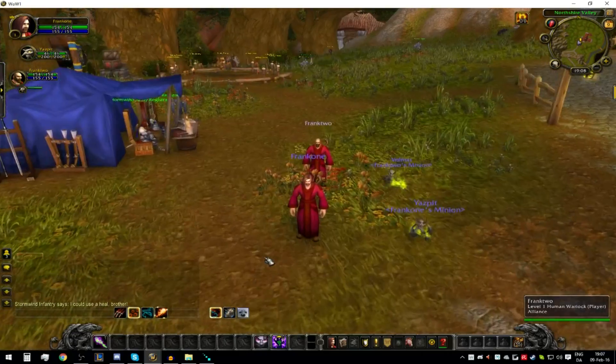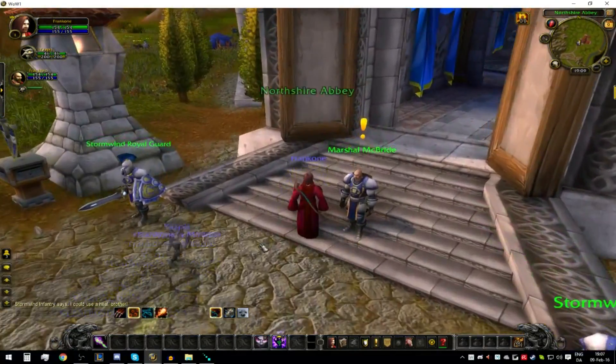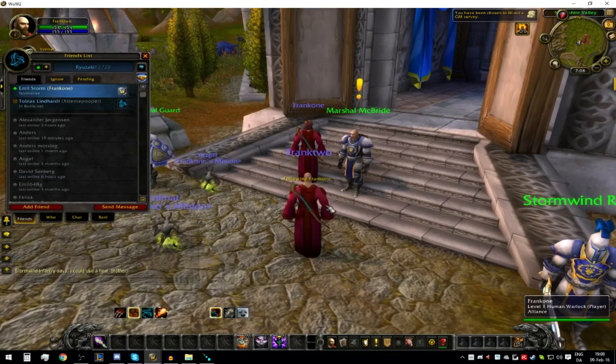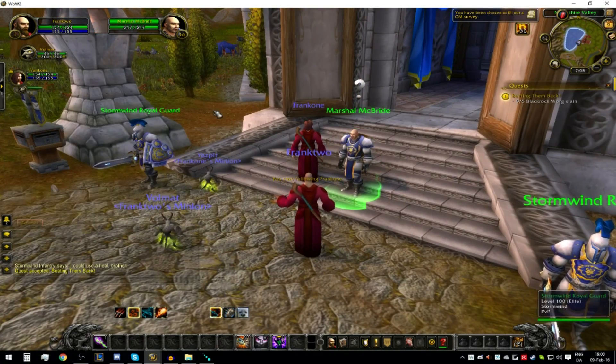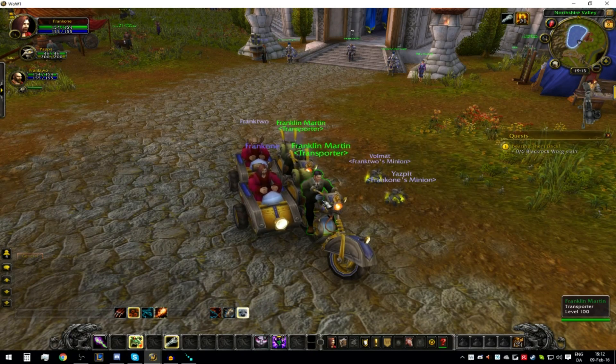There are a lot of add-ons you can get, such as auto-accept quests, because right now you have to click on this window, go into the other one, click there, and then go back to your main. To summarize: you need two World of Warcraft accounts, HotkeyNet set up, the macros configured, and the script loaded. Then whenever you want the second WoW to mimic the first, press Scroll Lock on your keyboard — and that's it.